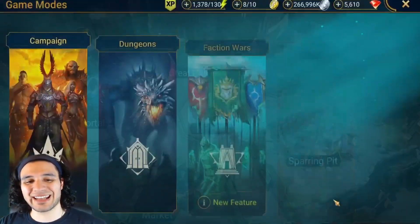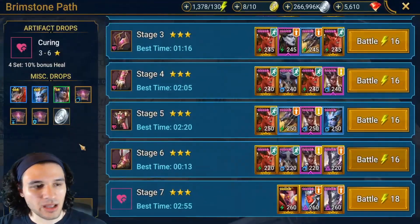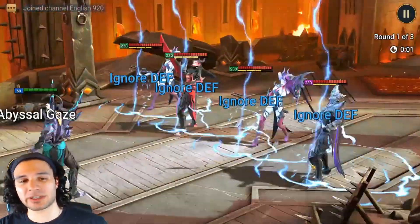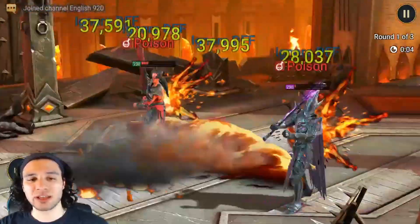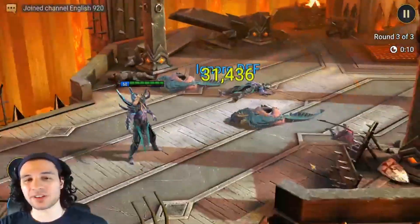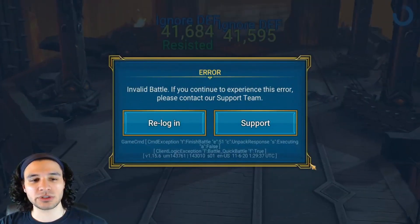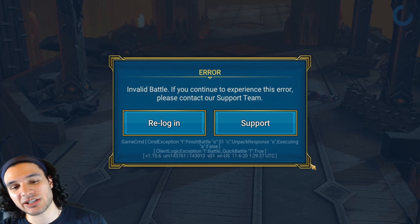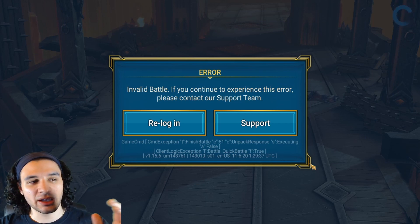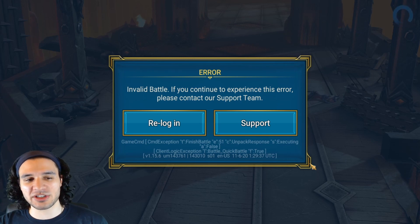Now let's take him into nightmare campaign and see what this guy can do. We're going to 12-6 to see how quickly Prince Kymar can farm. From his kit, he does have that cooldown reset skill, however he will not use it to reduce his own cooldowns — which is very crucial in making this run work. The only problem is if you add any food to this champion, he will actually start reducing cooldowns. This has happened twice already. The run ended just after 13 seconds — so about 14 seconds — and I did have some bad RNG there.